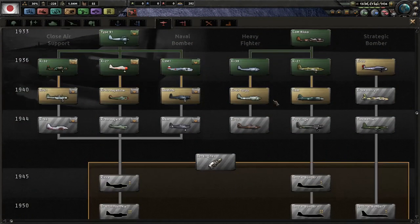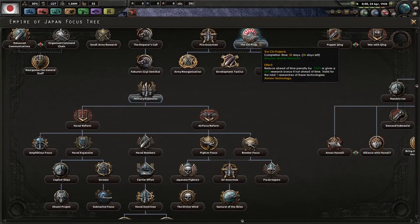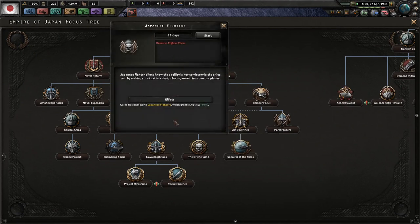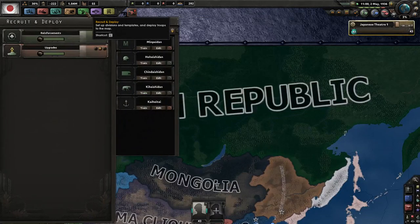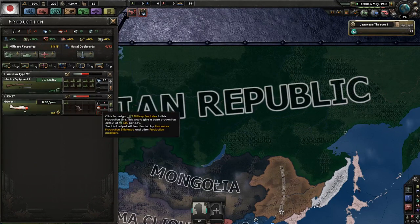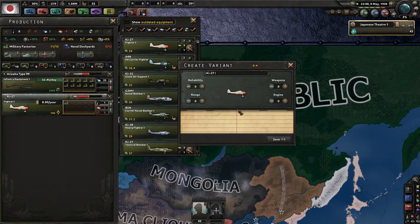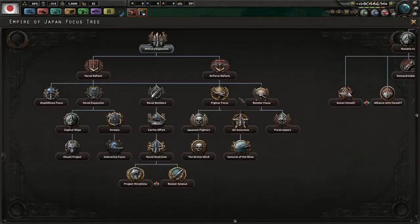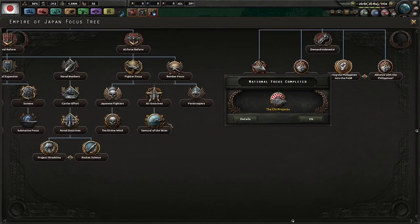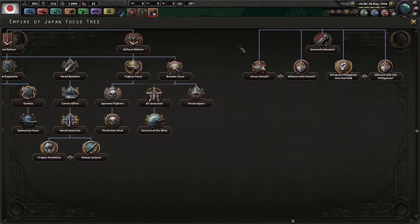Working on the Chi projects now. In the time you could be working on Chi projects, you could instead have been working on Japanese fighters, which gives a national spirit with plus 10% agility — amazing because agility is basically the most important factor for fighters: it increases the chance of hitting planes and avoiding other planes. Looking at the tech tree, the engine upgrade costs 55 air experience points and increases agility by 10% out of a baseline of 50. You can stack it, and you can definitely have access to some of the best fighters in the world. You can also take Samurai of the Skies, which increases air attack by 10%.